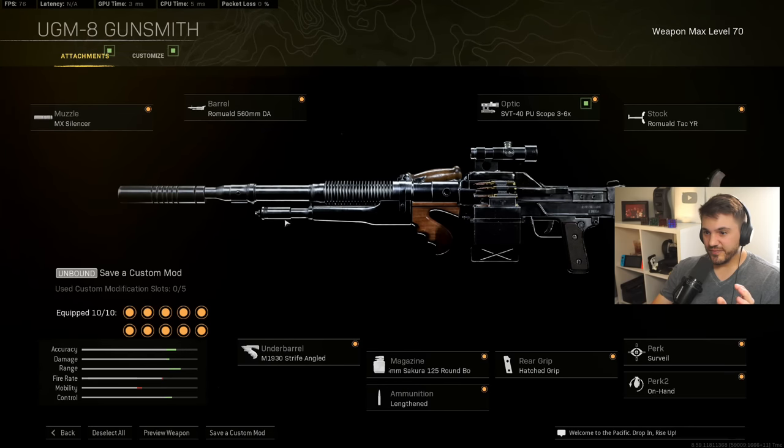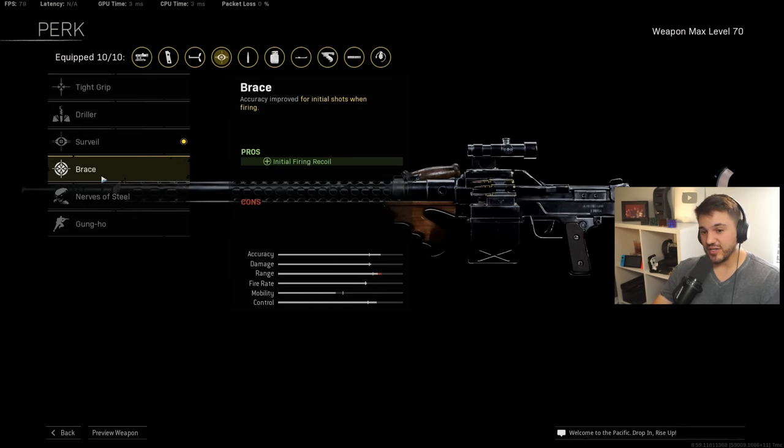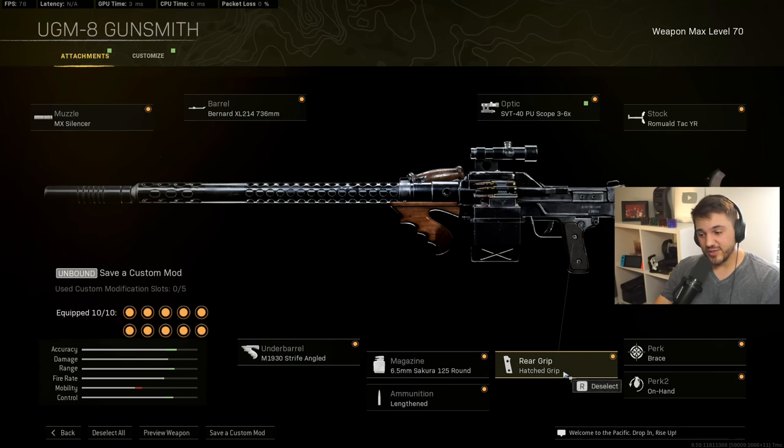For the regular non-burst version of this gun, the only change for me - I tested this in game - is switching to the standard barrel. Everything else is the same except the perk, which I recommend brace for the full auto version. This gun has a little hitch after the first three or four shots, and brace should still help reduce that. The problem with the hitch is it has a very big horizontal recoil deviation for just a couple shots. So we still want Strife Angled and Hatched grip for that horizontal recoil help. Everything else is the same - just a fantastic, fantastic gun.